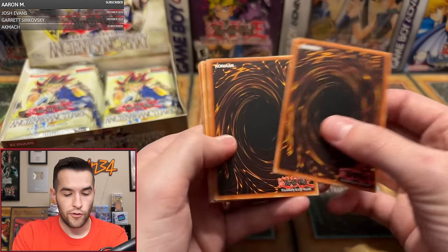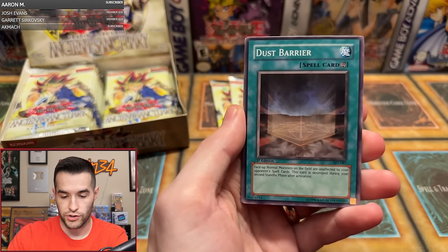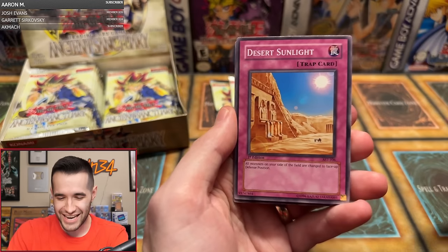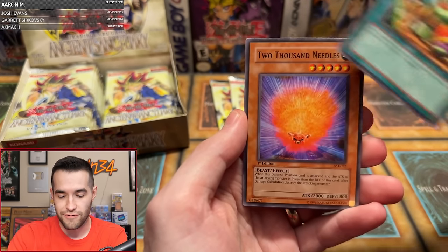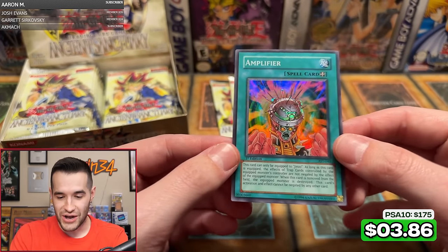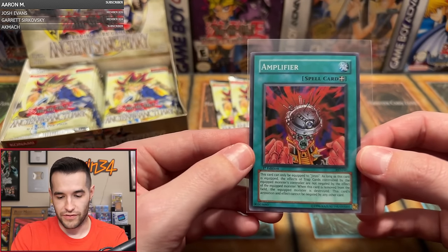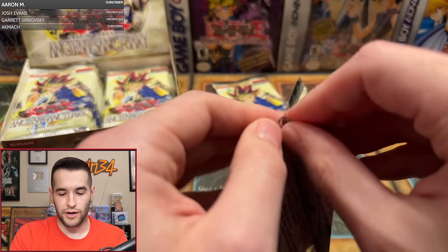Ancient Sanctuary pack number two for Tim. We're expecting on average two Ultras, four Supers, maybe a Secret. We got Arcane Archer, Dust Barrier, Sonic Jammer — Ruxen Special in the second pack already, dang it. Desert Sunlight, Judgment of the Desert, Absorbing Kid from the Sky, Goblin Thief, 2000 Needles, Amplifier — Super Rare, very nice! We got an over on the Ruxen Specials; I'm declaring it under, we've got some threes in the chat.